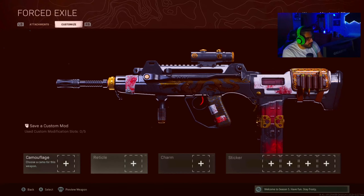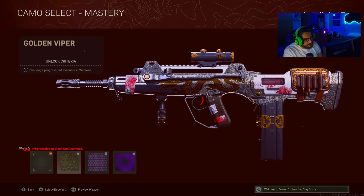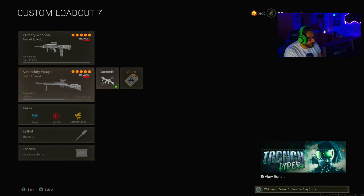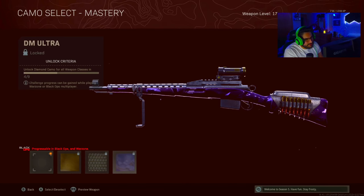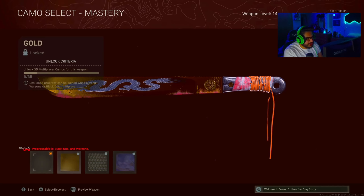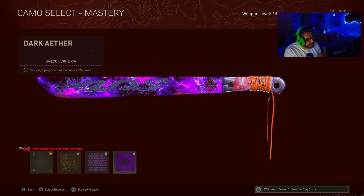Here are the blueprints in Warzone. The FFAR: gold, diamond, DM Ultra, golden viper, plague diamond, dark ether — the dragon stays intact on all of them, that's cool. The Swiss: gold, diamond, DM Ultra, golden viper, plague diamond, dark ether. And the machete: gold, diamond, DM Ultra, golden viper, plague diamond, dark ether.